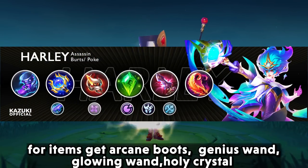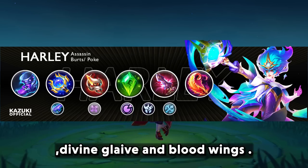For items, get arcane boots, genius wand, glowing wand, holy crystal, divine glaive, and blood wings.